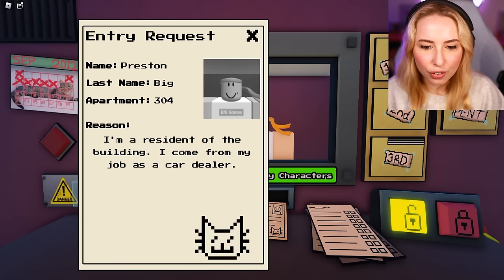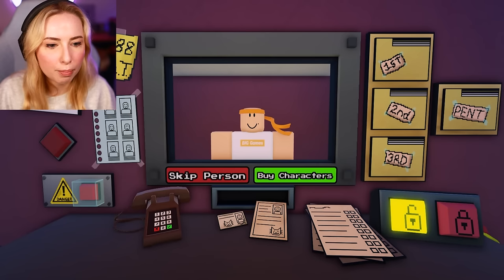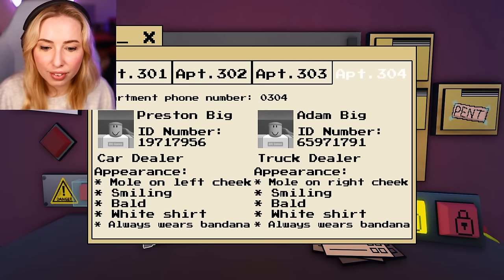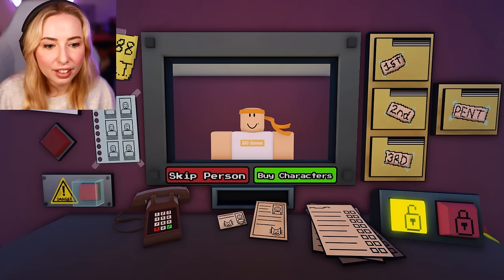There's a big cat on it. Looks fine. I've come from my job as a car dealer. Let me just check the apartment. So they are a car dealer. Mole on the left side of the face, smiling, bald, white shirt, always wears a bandana. You do have one on the left.